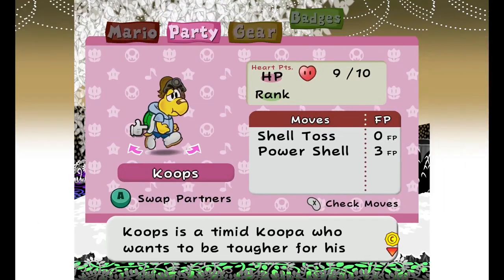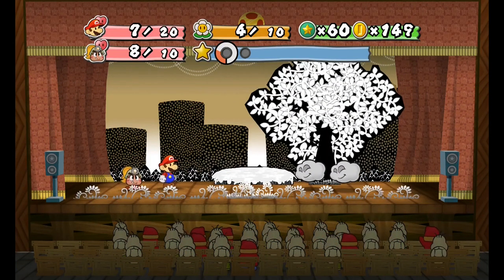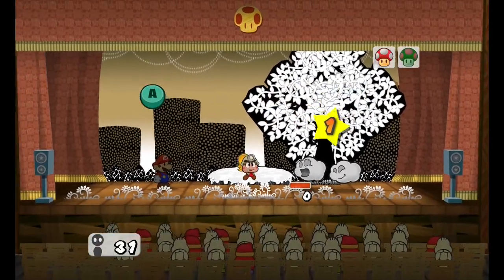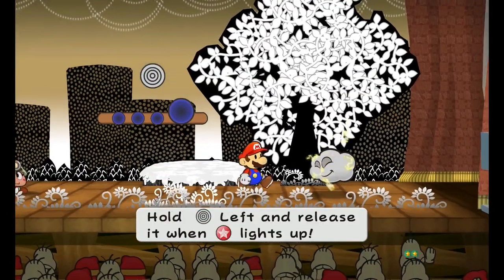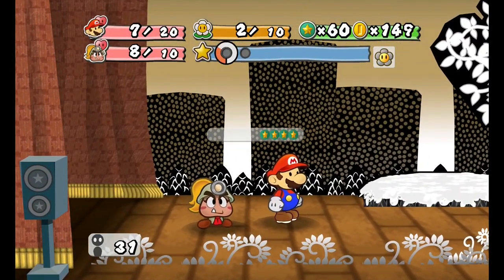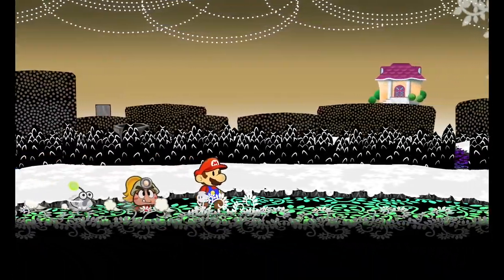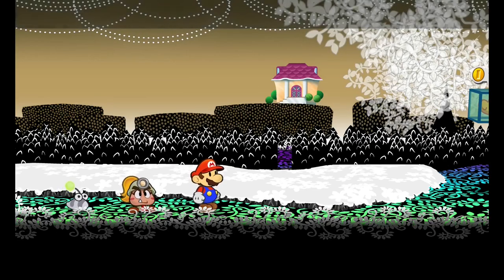I'm just gonna get Goombella out, because she can hit the Dark Puffs as she's floating. That guy is low down so I think I can just hit him with a hammer and it'll be okay. Cool things. Forced our points! Look, down in the distance — that's what I was telling you about: Flurry's Place!